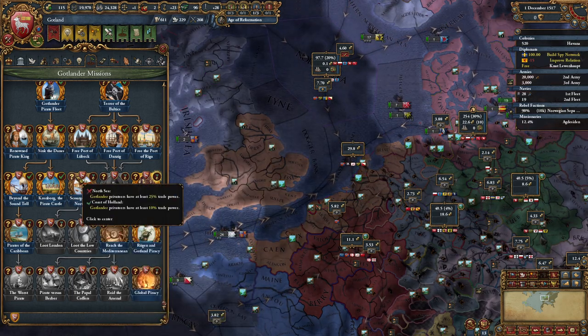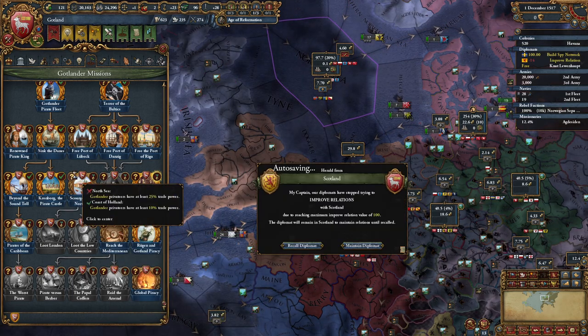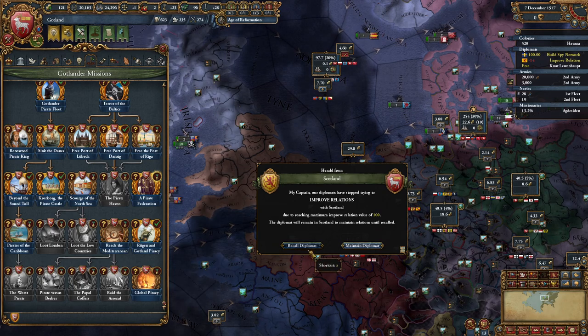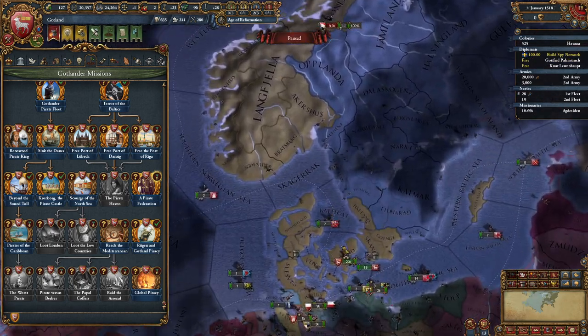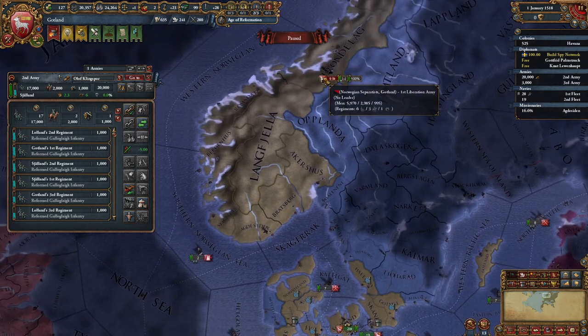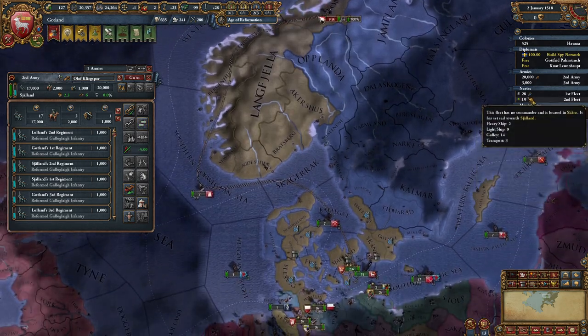Oh, we have to have privateers with at least 25% trade power. We just increased our overall economy, so we'll have to build some more boats. I heard rebels - yes, they are indeed over here in Norway. Fortunately we do not have access there, but that's okay.